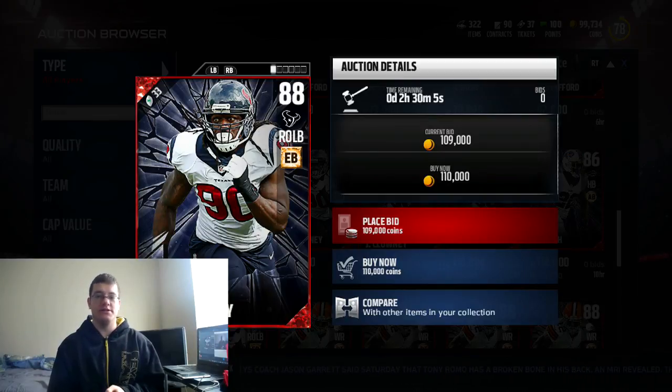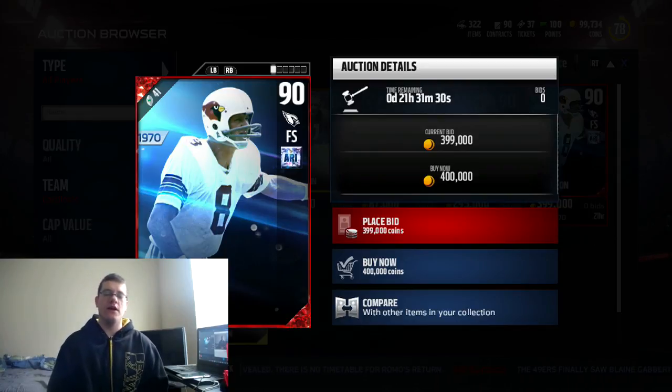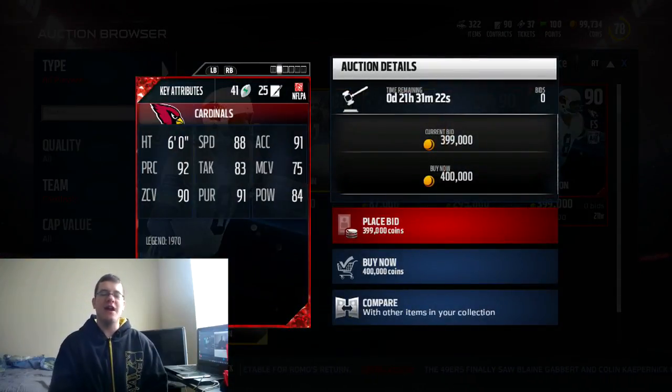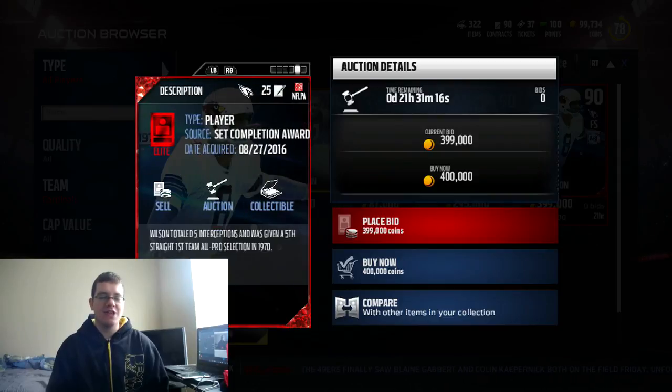Our first legend of today is Larry Wilson, 90 overall free safety for the Arizona Cardinals, going for around 297 to 400k right now. He has 88 speed, 91 acceleration, 92 play recognition, 83 tackling, 75 man coverage, 90 zone coverage, 91 pursuit, 84 power, and 74 catching.